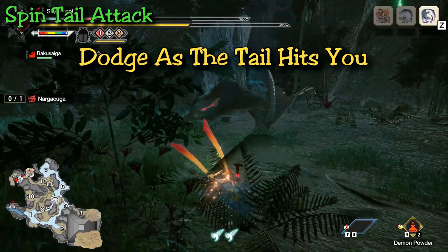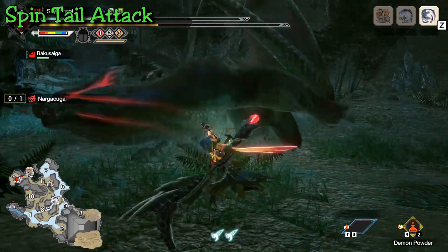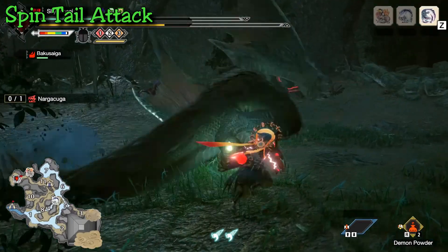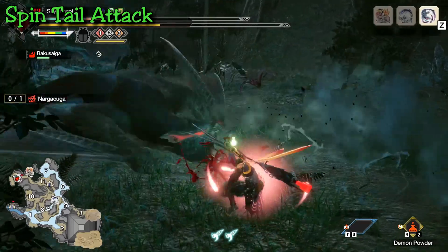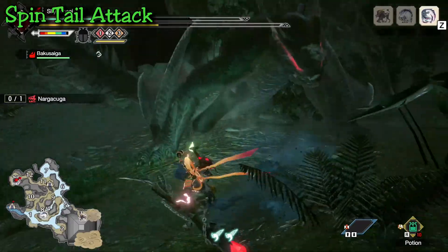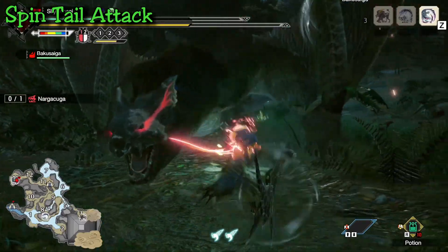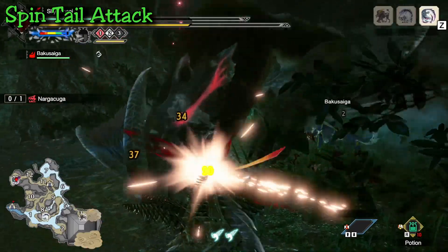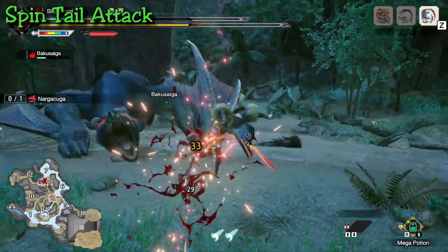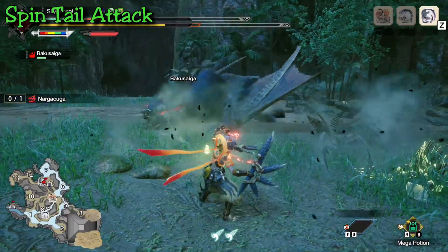Evade Window makes it more possible by giving you more invincibility frames. Without it, it's very hard to nail consistently. If you're far enough away to roll backwards out of the attack, do that — it's the easiest method. Then you can close in for the second spin and counter it, getting some damage in since he ends his attack after the second spin.